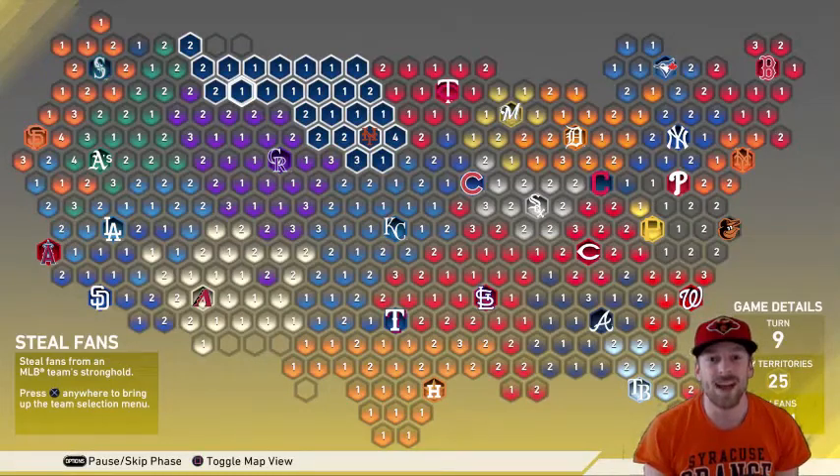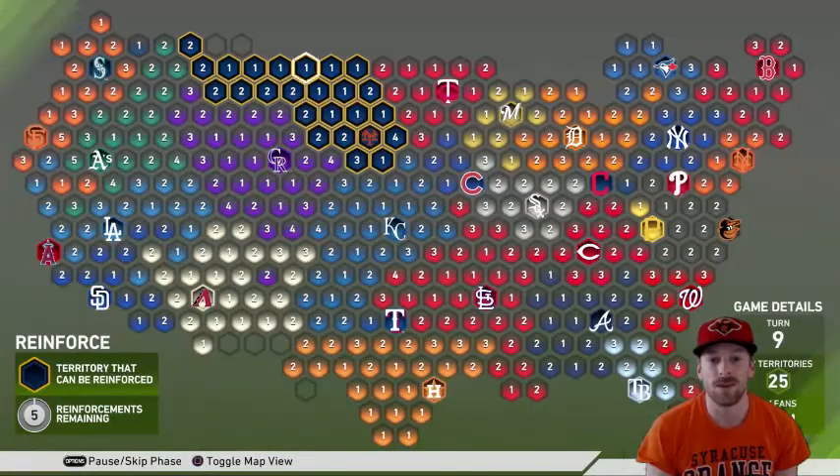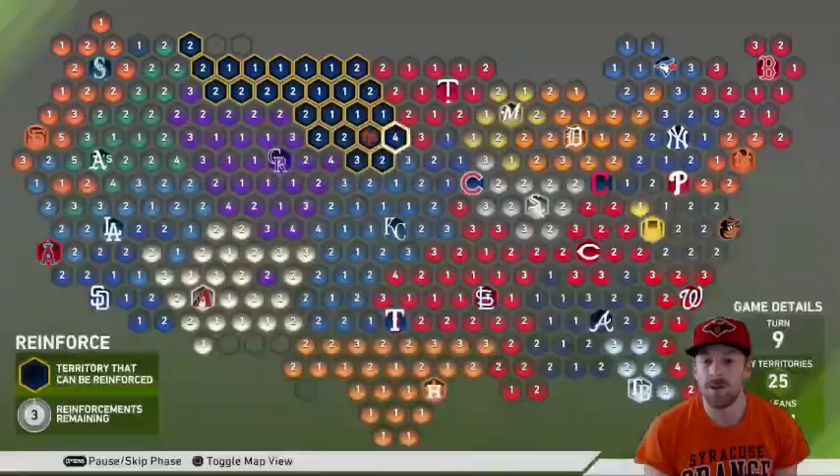What's up guys, Ryan back again. I'm going to show you a little advice on how to do the conquest. As you can see, we've built up to the north and the west coast. What I really focus on in the beginning is building a little wall here. We're going to reinforce that wall, put all twos and just leave ones in the middle because those can't get attacked.